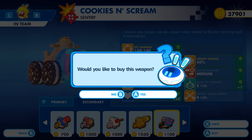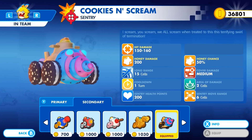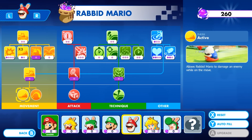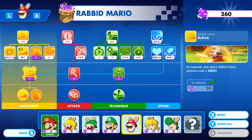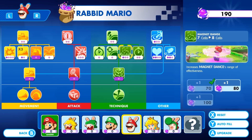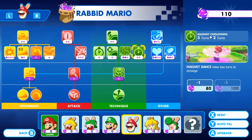For example, for Rabbit Peach we can have a sentry which explodes near the enemies with an area of effect, and potentially trigger honey damage to reduce enemies' mobility. Then you also want to make sure you have all the upgrades you want in your character skill tree. For example, I improved Rabbit Mario's Magnet Dance by reducing its cooldown and extending its area effect. We'll see what it does during the battle.